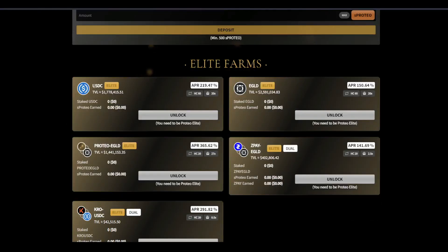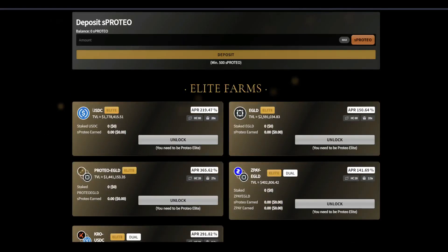Another perk of being Elite is you get access to the single asset farms. This farm is just USDC by itself, and this one is just eGold by itself. The APRs here are pretty incredible — earning 150 percent on just eGold is awesome. The harvesting time shows 60 days for both. Also, you can only stake 10 USDC per one Proteo in the USDC pool, so you may need a lot of Proteo to use all your USDC. For eGold, it's 0.1 eGold per Proteo. This is a really cool system — whales can't game it since they need a lot of Proteo to use the single asset farms.